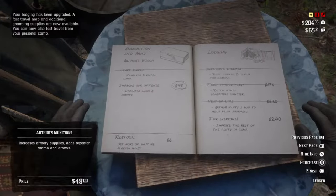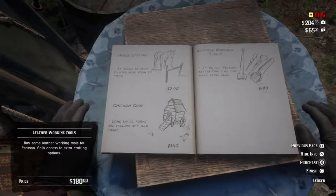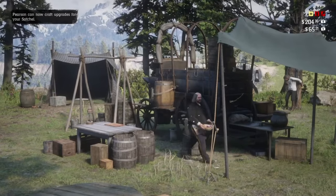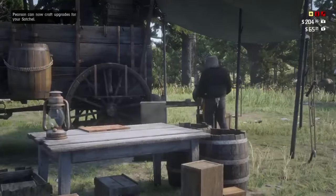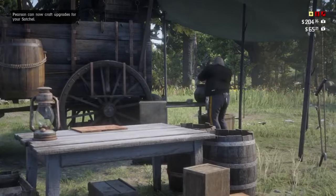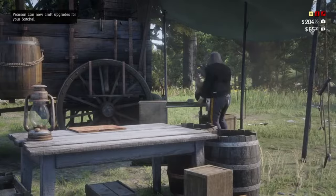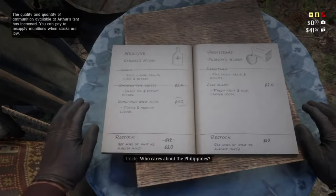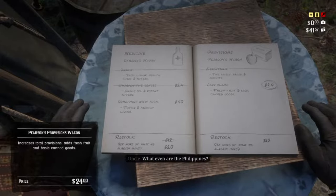The last page of the ledger offers leatherworking tools — go ahead and purchase this for $180. After this, it's up to you what you choose to upgrade. My advice would be to upgrade the medicine wagon and the provision wagon because this is all needed to enable Pearson to craft. If you run out of funds, don't worry — we can always come back at a later date and add more funds.